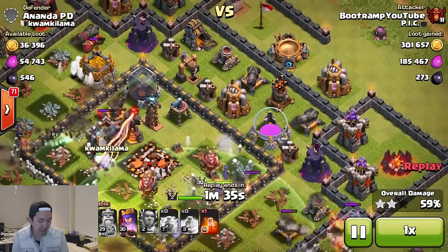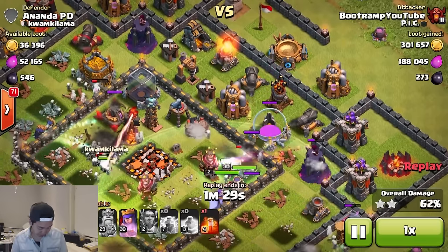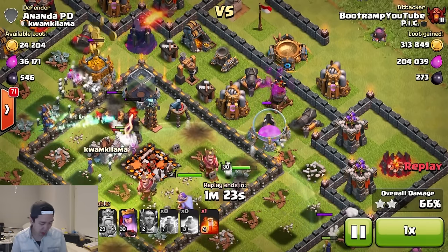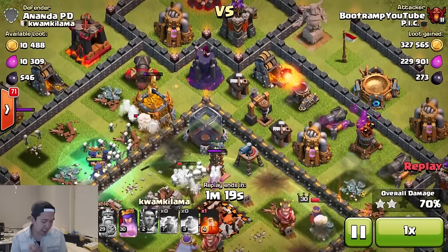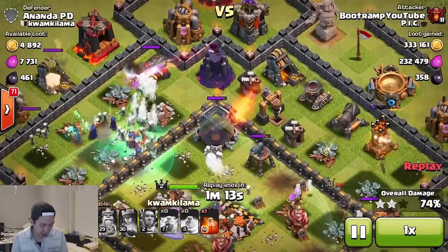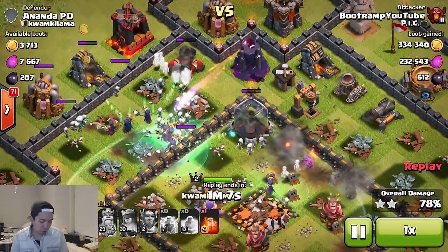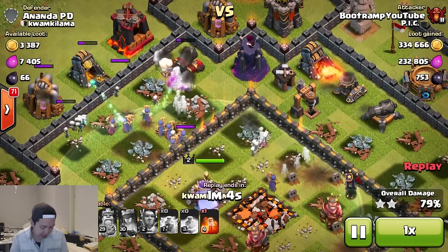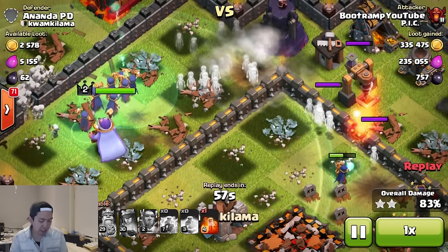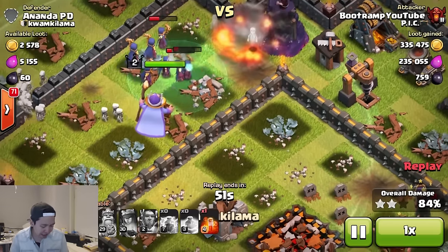The skeletons are protecting the witches so they can just keep mass-producing. My Grand Warden is buffing up some of my witches and also my Archer Queen. I still have the Royal Cloak and still like 40% of the buildings remaining on the map. At this point I didn't believe I was going to get three stars. Wizard towers are well known to kill witches uber fast, but the thing is my witches keep on producing over and over again.